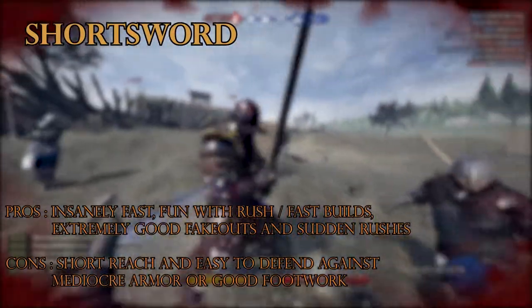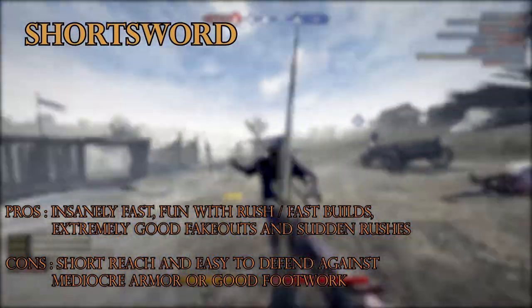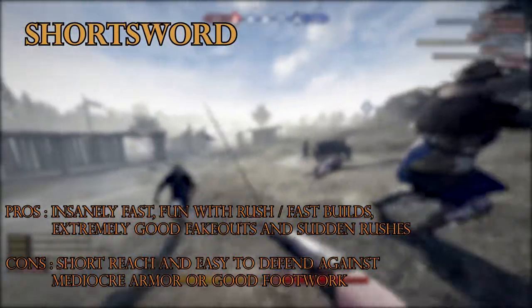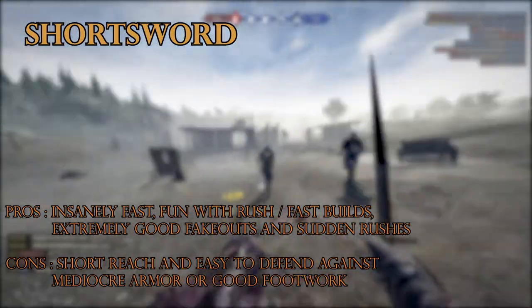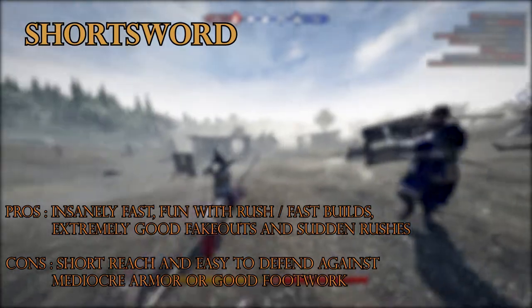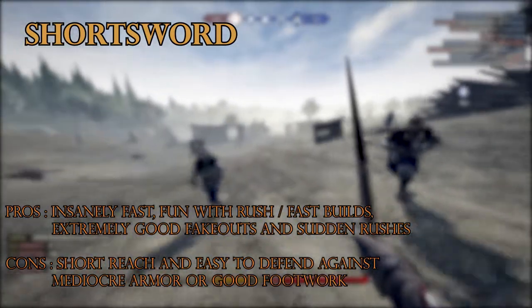The short sword is basically if the dagger and cleaver had a baby. It has maneuver strikes and stab damage, and both attacks are at the same speed. The speed is beating out the cleaver's stab animation damage by about 25 milliseconds. Just combine the tips from the previously mentioned short weapons and you'll be fine.